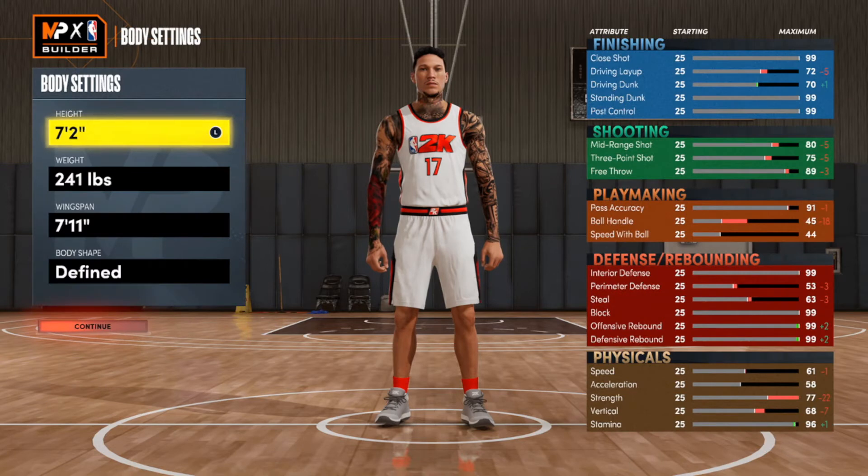We're making a center build: height 7'2", weight 241, wingspan 7'11", and for the body shape we're going with Fine.